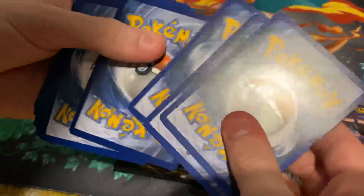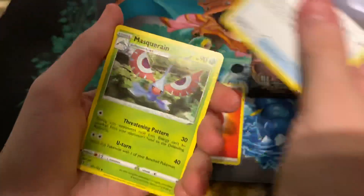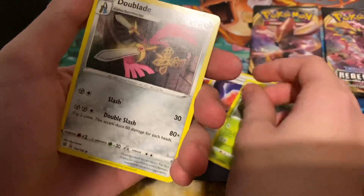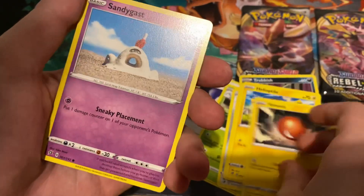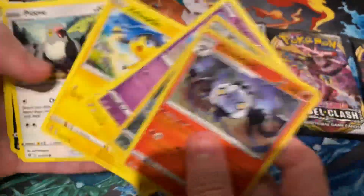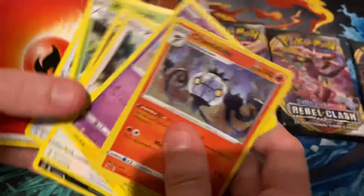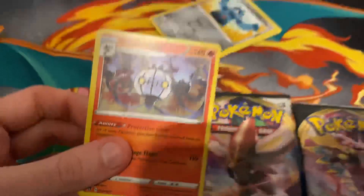Okay, you guys ready? Fire Energy, Cursed Shovel, Maractus, Rarion Double Blade, Trubbish, Piddle, Heli or whatever, Voltorb, Sandygast, Bronzod, and Chandelure. I'm still trying to get used to some of these names. I didn't get a V card from this one, but I did get a rare, which is this Chandelure.